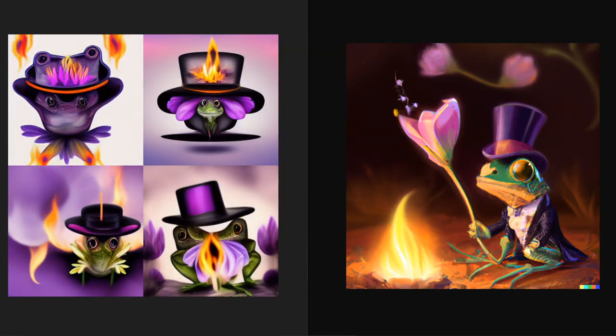Sometimes Mid-Journey falls on its face, like with this next prompt: a frog wearing a top hat watching flowers burn with a purple flame, digital art. This is a really tough prompt, and this is where DALL-E 2 can nail those longer, complex prompts. Here are the four variations from Mid-Journey — none of them were nearly as coherent as what you get from DALL-E 2. DALL-E 2's result is almost perfect, though it even missed making the flames purple. Mid-Journey's versions show the frog, top hat, purple, and flame flowers, but they're not organized properly in the image. Still impressive for this technology, but not nearly as good as DALL-E 2.